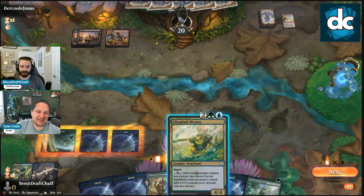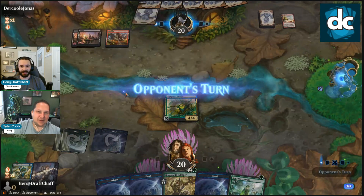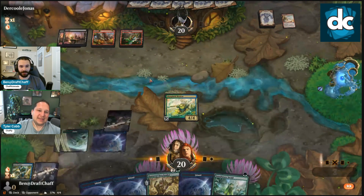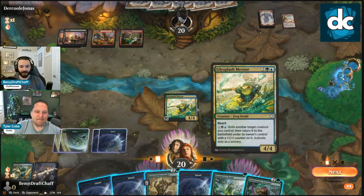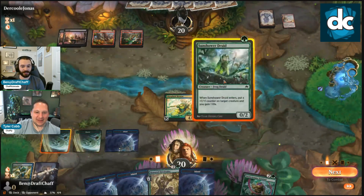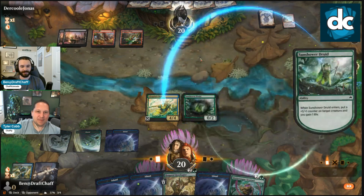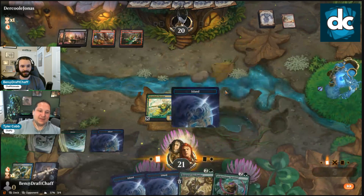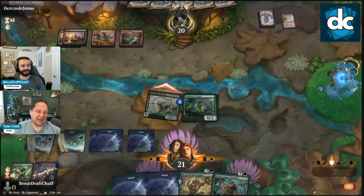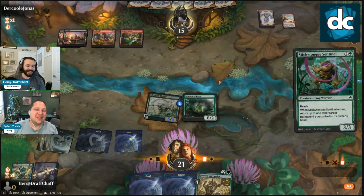Lily Splash then just start going nuts — we can play Sun Shower Druid next turn and kick it. They might have something in hand. Nope. Maybe they have another kill spell that can't deal with this. Black has a lot of good ways to get rid of this. We could have gone Sun Shower, Sticky Tongue, Sun Shower back to Sun Shower. I think they have some type of removal spell — what's the corrupted one? Maybe they don't.